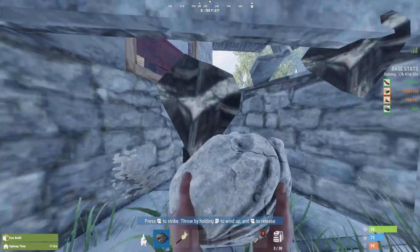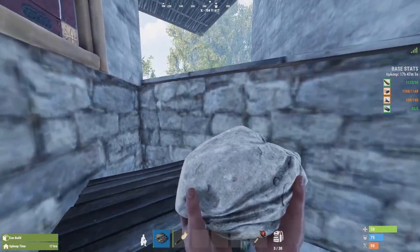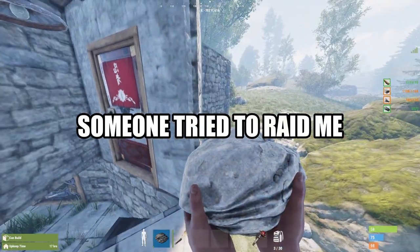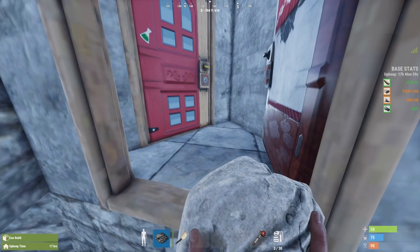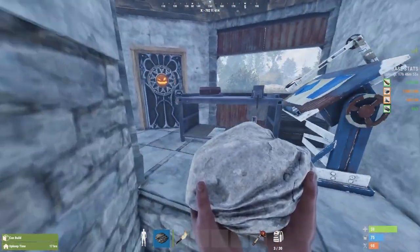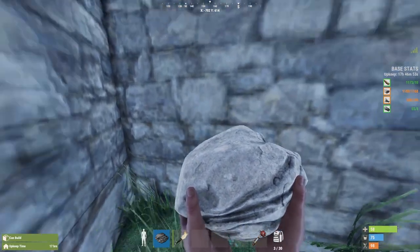Like a drunk who took their paycheck to the bar and cashed it, Rust Console Edition is broke again. That's right, after patch 1.42, things went downhill pretty quickly. People are pretty upset, and honestly, the game is in a state right now where it is somewhat unplayable, in my opinion.